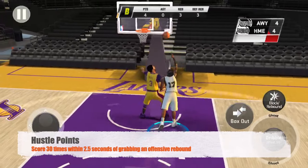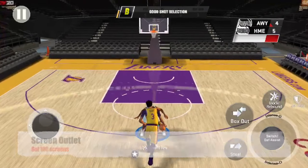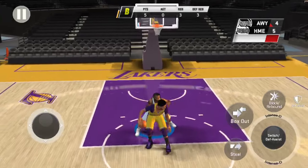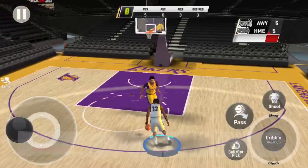Next is Hustle Points — score 30 times within 2.5 seconds of grabbing an offensive rebound. Next is Screen Outlet: all you have to do is set 100 screens. If you set a screen for your teammates every single time you go up the floor, you should get this in your first four games or so.